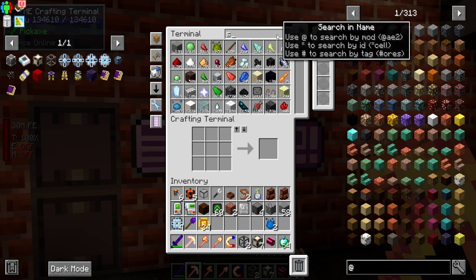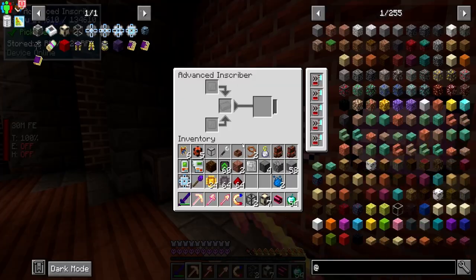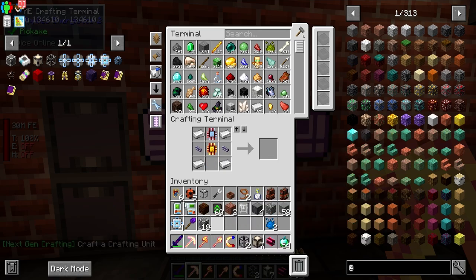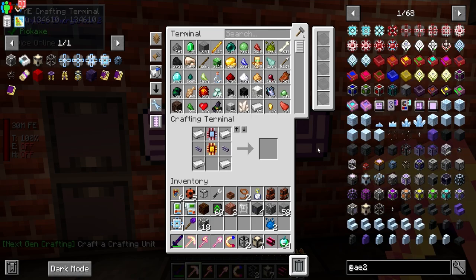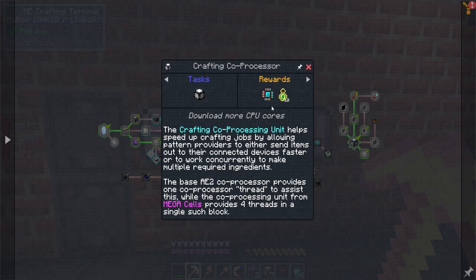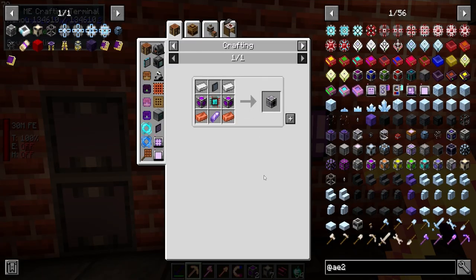We got a couple of these that we can use. Those have processed up, so now we can go ahead and make the crafting units. We need a co-processing one which requires that — so we got a couple of those. The crafting co-processing unit helps speed up crafting jobs by allowing pattern providers to either send items out to connected devices faster, or to work concurrently to make multiple required ingredients. The base AE2 co-processing unit provides one co-processor thread, while the co-processing unit from MEGA Cells provides four threads in a single block.